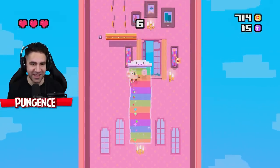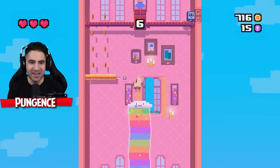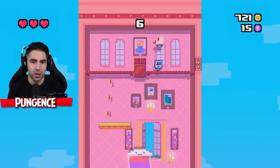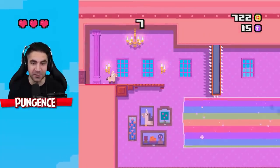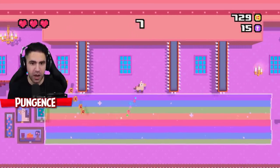Those are balance platforms. It might seem kind of simple at first, but just get ready. Wait, can I jump on this guy? Yes! We can jump on the guys to defeat them. Don't hit those spikes — I almost hit the spikes.